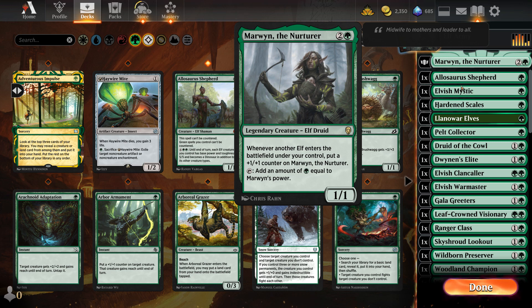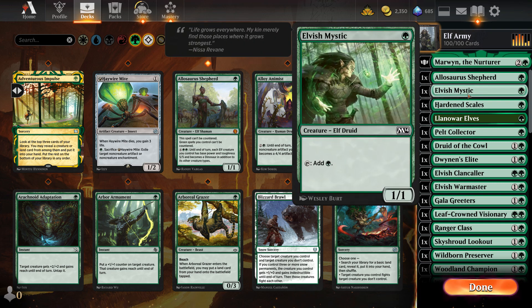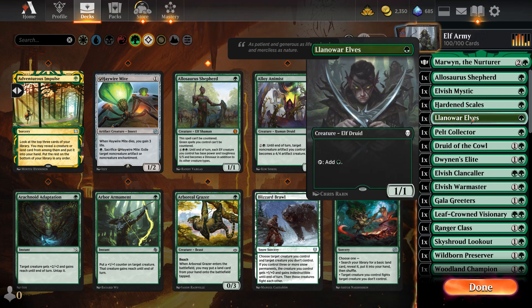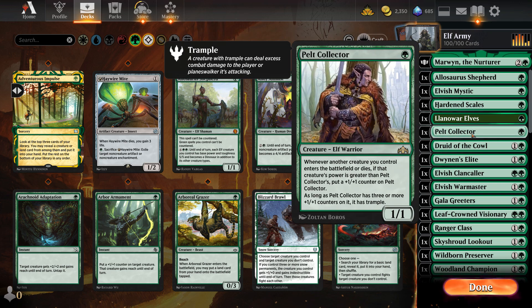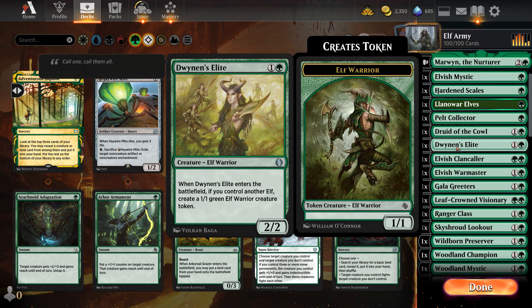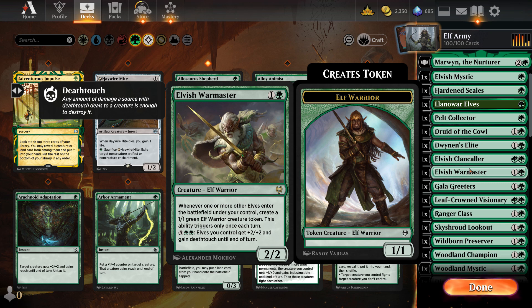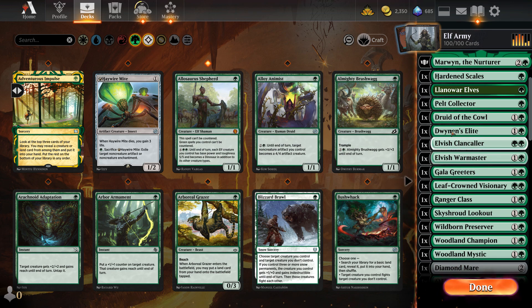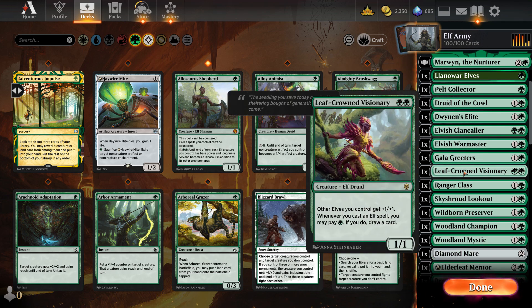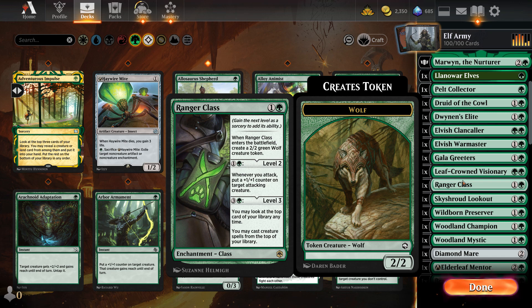The deck has Marwyn as the commander. It has Shepherd to make green spells not counterable when I play it. Mana elf... enchantment for extra plus one plus one counters. Mana elf... elf that gets big sometimes. Mana elf. Elf with counters, another elf attached. Elf buff. Elf creating extra elves and also buffing. Doing a lot of things that are pretty useful. Buffing elves and being able to draw cards. Ranger class — the fourth ability is really what's good, but everything is something early on to play.